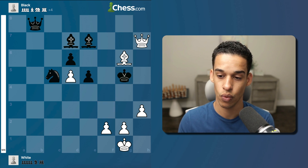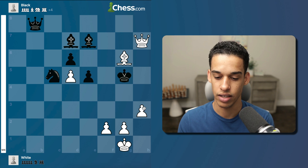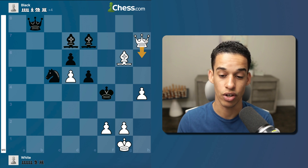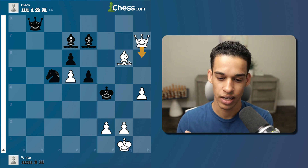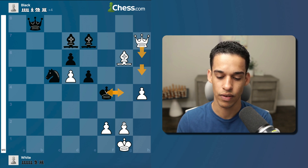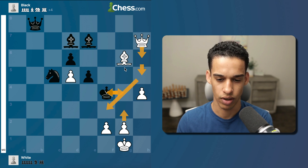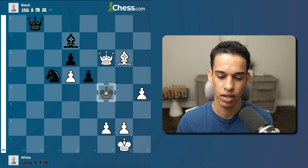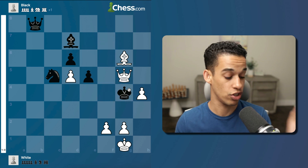Let me double check with the engine — yes, absolutely. h4, king f4 — they're suggesting queen h6 works too. After queen h6, king g4, queen h5, and the same thing: king f4 and then g3. I guess this also works, so absolutely. The way I found it was queen f7, bishop f6, we take, queen g5 checkmate.